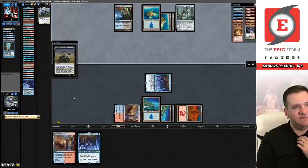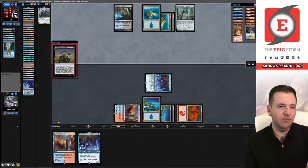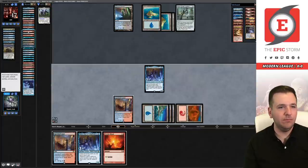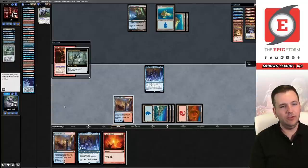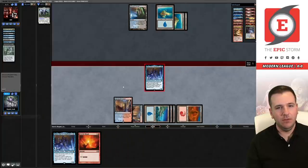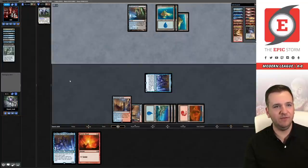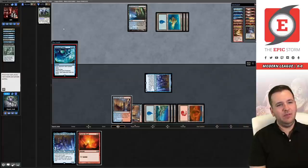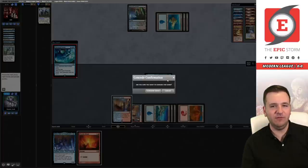We have two blanks in hand and one Wish left. If they had just Surgicaled the Wish, they would have won. They'll probably Soul Guide here — and they do, exiling it. How we win this game now is by drawing the Wish. Our opponent can't cast Lurrus — they didn't get a black source last turn. And they ripped it. That's going to be the game. Our opponent drew their out. We're starting this 0-1.